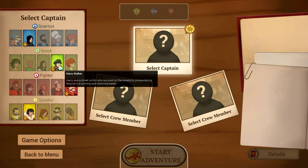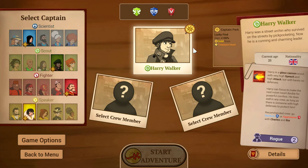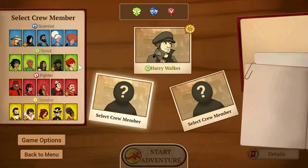I like the look of him — Henry Walker. Henry was a street urchin who survived on the streets by pickpocketing, and now he's a cunning and charming leader. We're going to have him. He sounds good. He's a little 21-year-old Brit, a couple years younger than me.